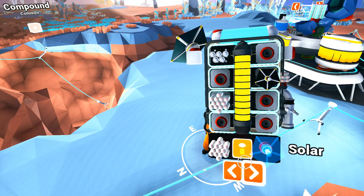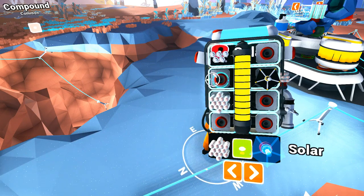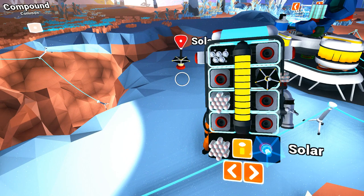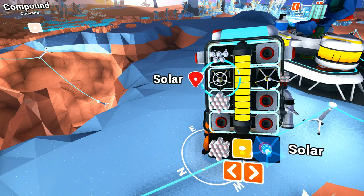Next up is the solar panel — we already have one made. It's the smaller version of the large solar panel, and it functions just like the wind vane.